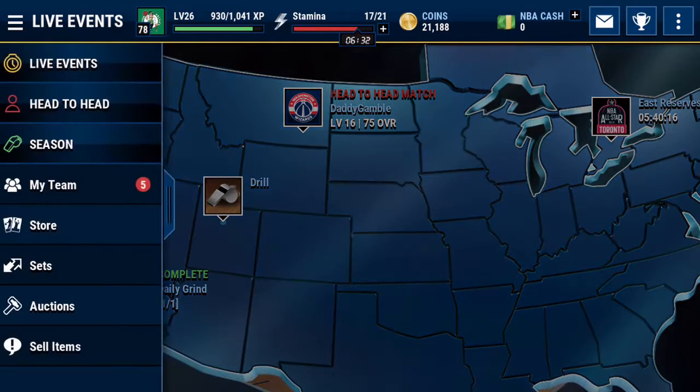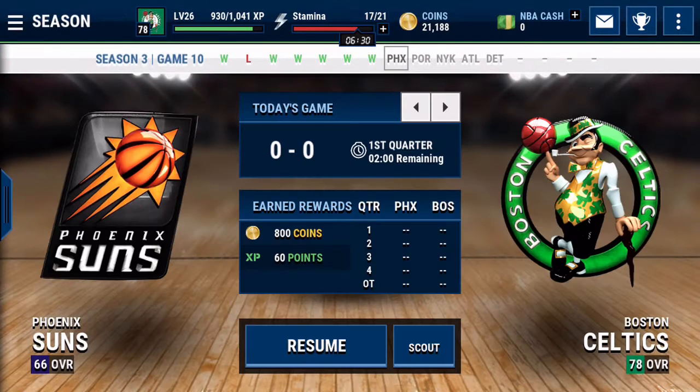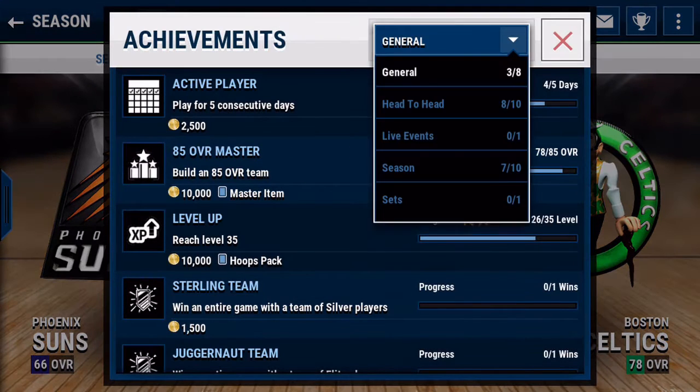One way — probably the easiest, sort of boring but really straightforward — is just doing season games, and live events included. Season games are really easy to win; I've actually lost one game and I don't want to talk about it, but for the most part they're really easy to win. You get 800 coins and 60 experience just for winning the game, which is good, and then the achievements are also really good.